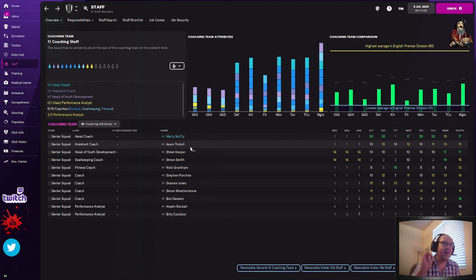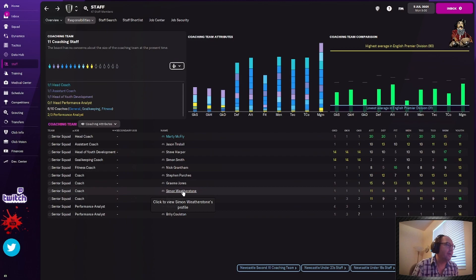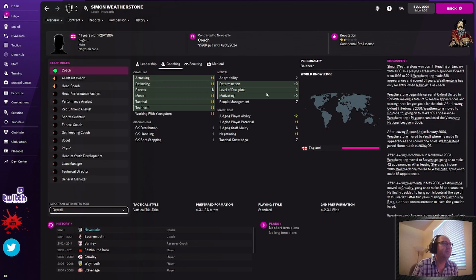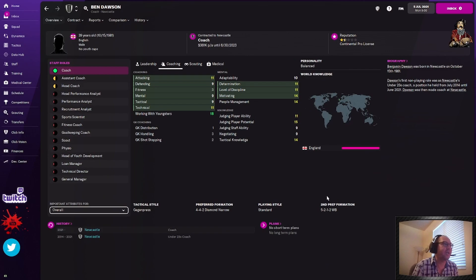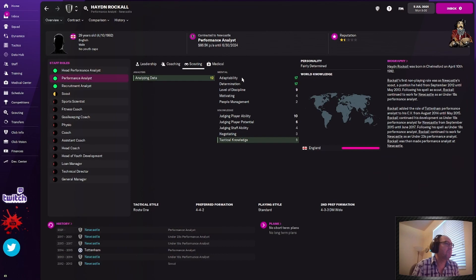Graham Jones — here's a coach that's going to keep his job. He's got average on there but decent training skills across a lot of different things. Simon Weatherstone looks pretty bad — horrible determination, discipline, and motivating. Mutual termination, goodbye. Bendos has 18 working with youngsters, which is great for your under 23s and under 18s, but nope — mutual termination. Performance analyst Hayden Rockall: adaptability determination looks decent, but analyzing data is 12 and tactical knowledge is five. Goodbye — mutual termination. You're gone.